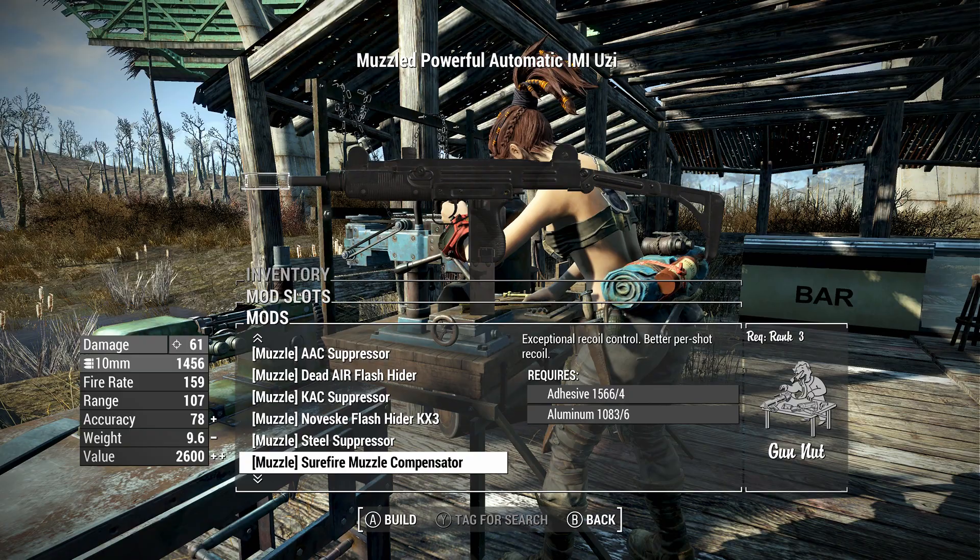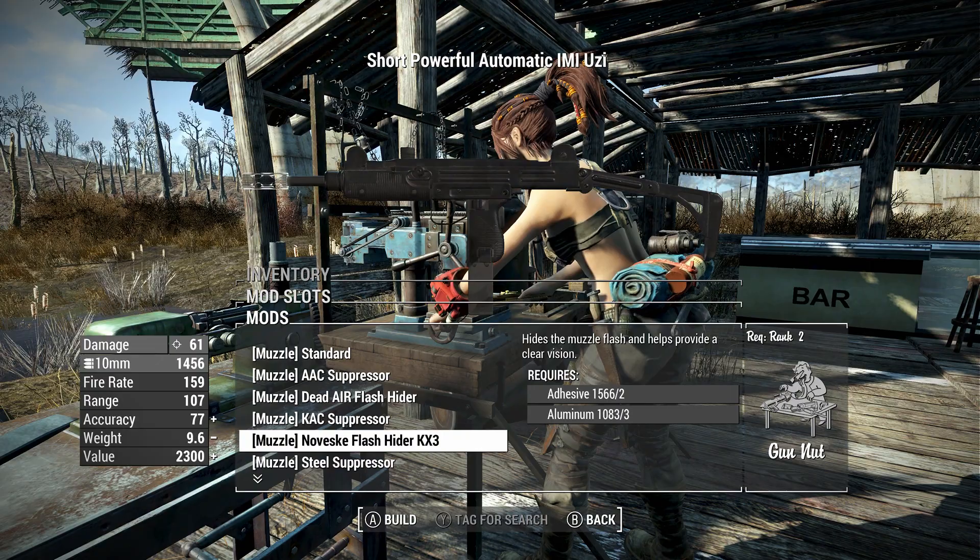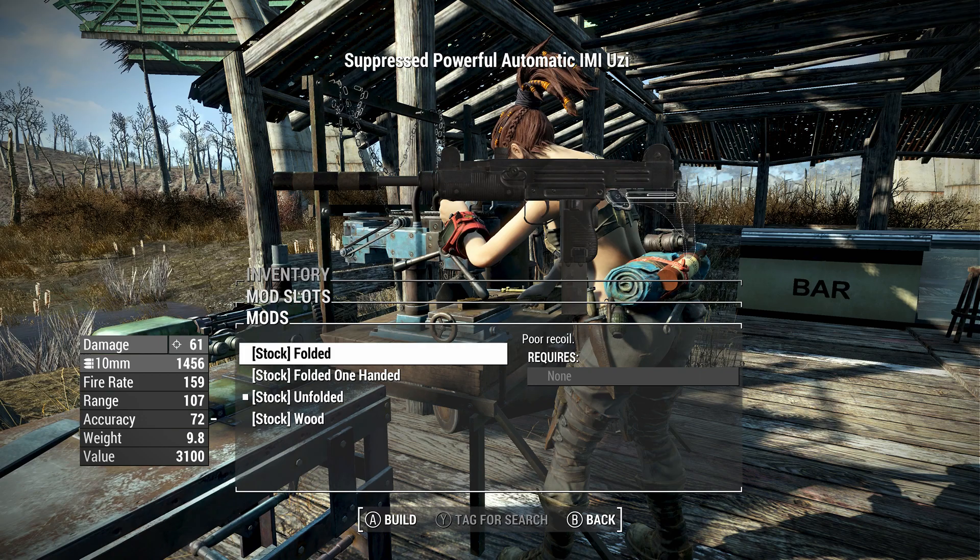We have suppressors here, flash hiders, and a variety of different things. Some of these seem to mostly just reduce recoil, and then suppressors obviously suppress and reduce recoil and stuff. You can get increased accuracy and you don't lose any range, so I'll just put a suppressor on there to try that out.